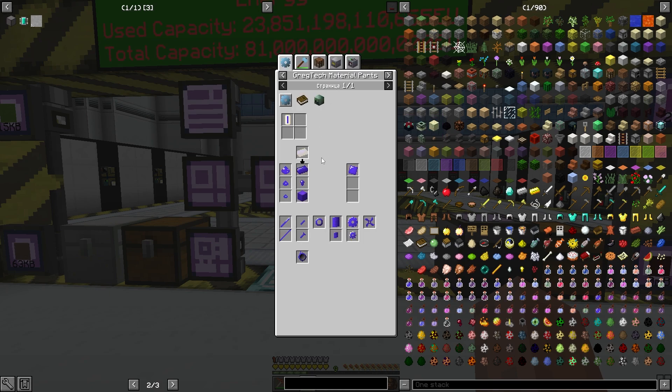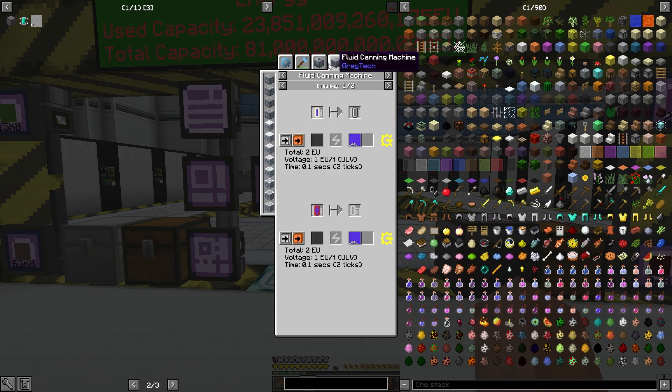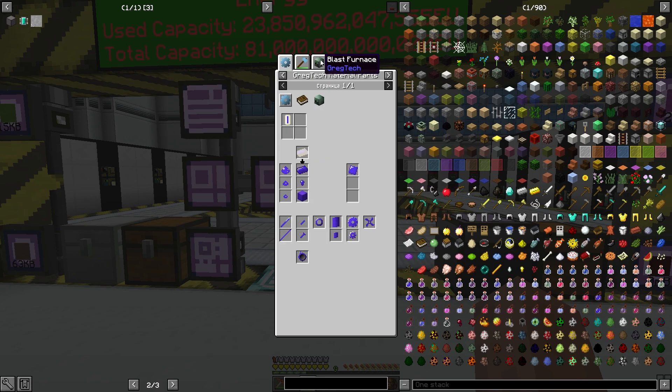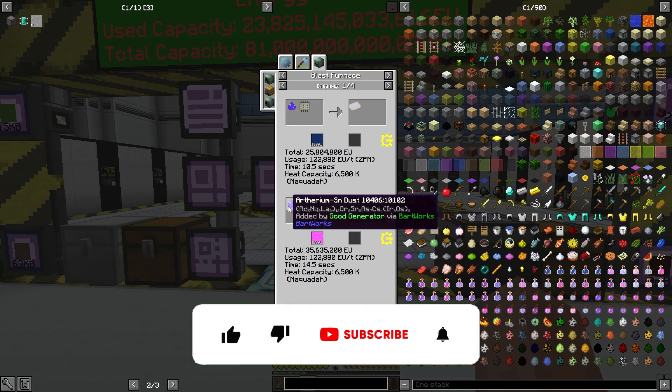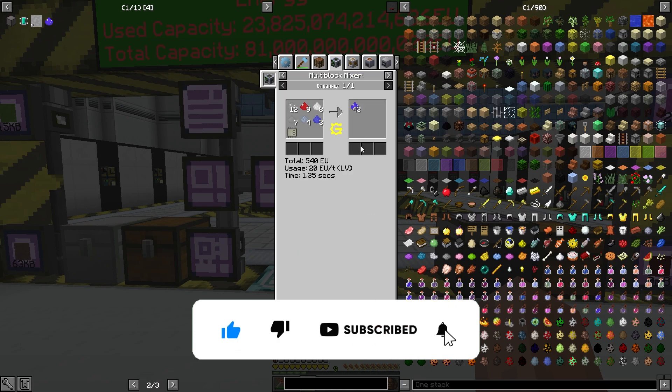Это тоже надо добавить. Кстати, давайте сразу смотреть, как создаётся — в ЕБФ или в нашей печечке. В печке сразу нету — хорошо. Значит, можем возвращаться и убирать слитки. Да, в ЕБФ обычный, через миксер. Прекрасно. Значит, записываем.